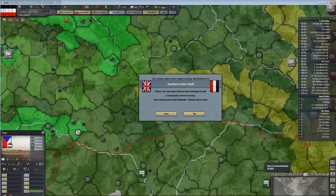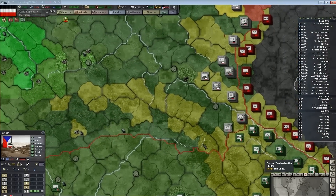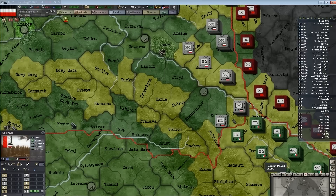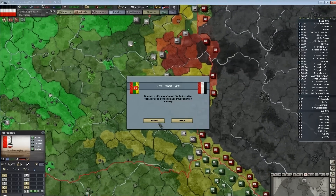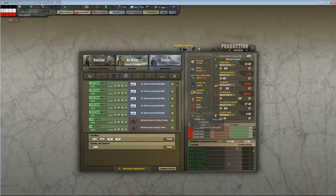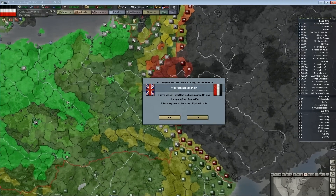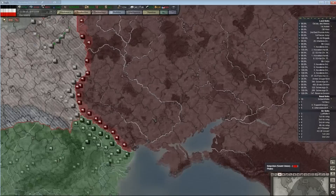I'm very purposely making several lines of basically multiple highways leading up to the frontage just to make sure supplies can get in there. Tanks run out of fuel really easy. A lot of times what happens is I get right to about the Don River and then run out of juice.